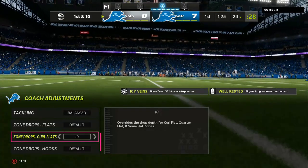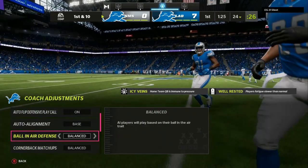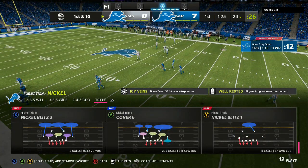Coach adjustments is your best friend. A lot of people have been having trouble getting the blitz to work — all you got to do is blitz your linebackers two times. You want to come out and either cover two, cover six, or cover three cloud. When they are in a two by two set — a spread offense or anything like that — you want to have auto base align and I like to audible into the three-three-five wheel.